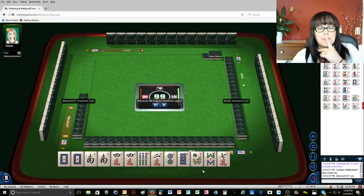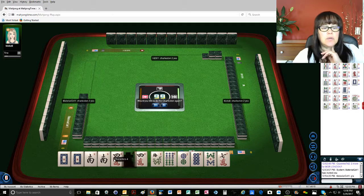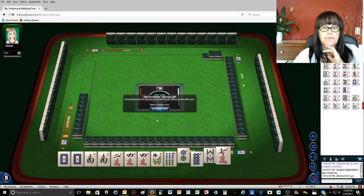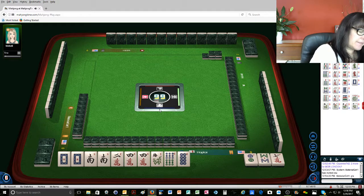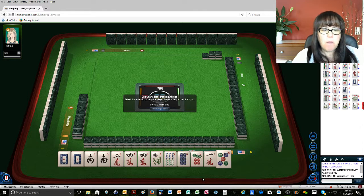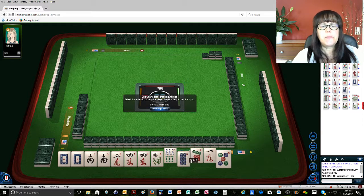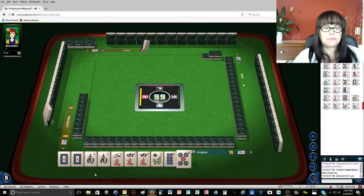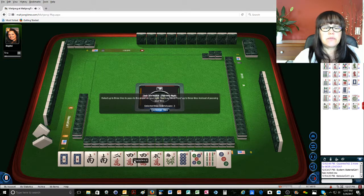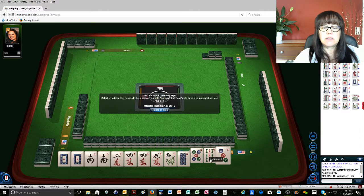So for a plan B, let's keep... another plan would be 2, 3, 4 with opposite dragons. So let's go ahead and throw one of each suit — 7, 8, and 2. Okay, here we go. There's a 5, because we could do 3, 4, 5, 4, 5, 6 with the opposite dragons if we get a green dragon. So we'll go ahead and throw 5 dot, 9 bam, 3 dot.